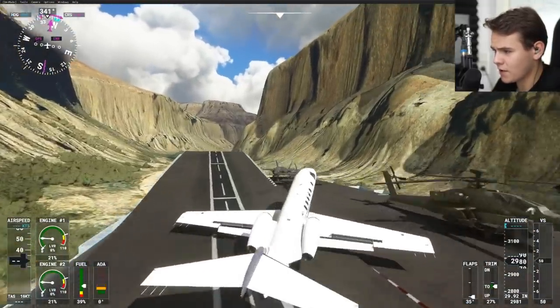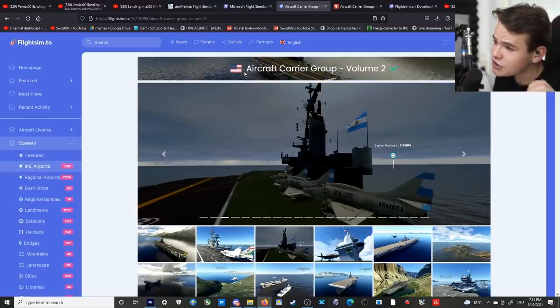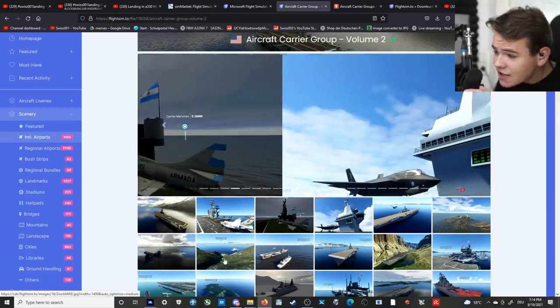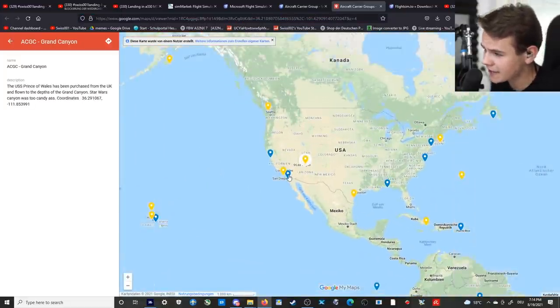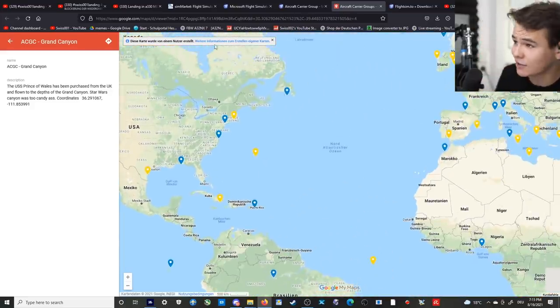So what this really is is an aircraft carrier group add-on that we can download for free on the internet. It actually adds aircraft carriers worldwide. Here's a map, and there's recently been a new update I've never actually talked about. You guys really wanted me to talk about this - yeah, this is a worldwide map of all the aircraft carriers you can find.